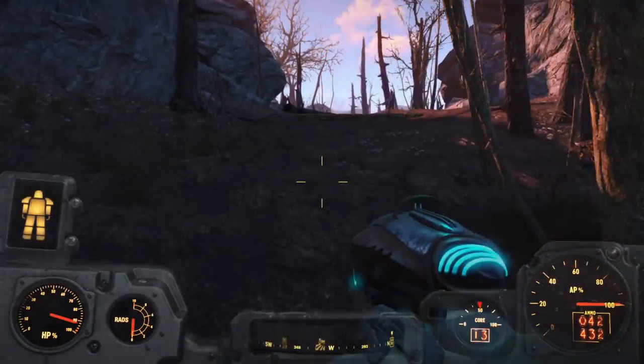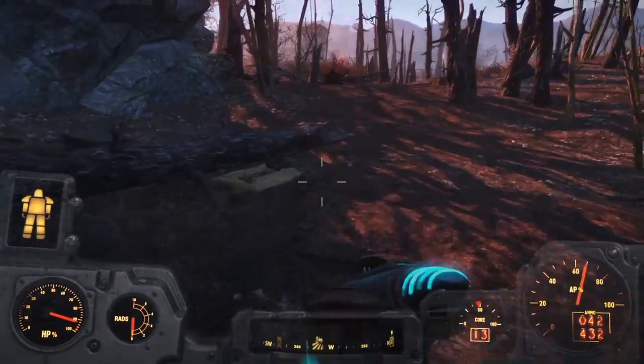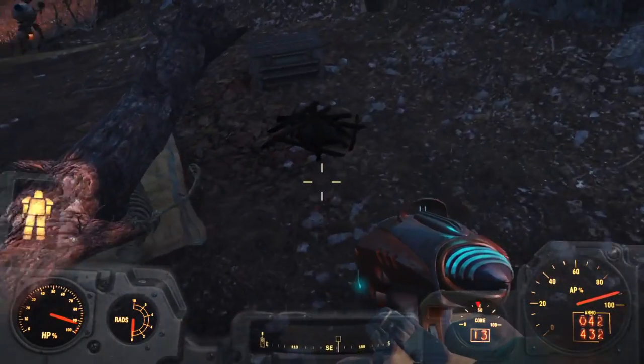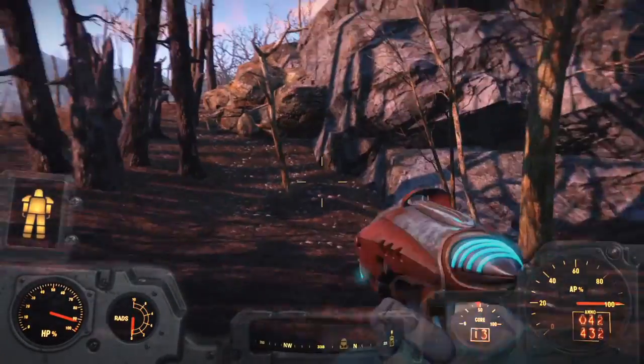Welcome, fellow vault dwellers — Fallout 4 is finally upon us. Continuing from the videos I did yesterday on the game, I have yet another that will show you guys something cool. As you can already tell, this is going to be a video about the alien easter egg, plus how you can get the alien blaster.